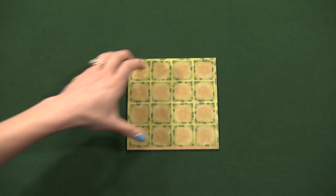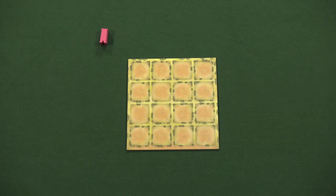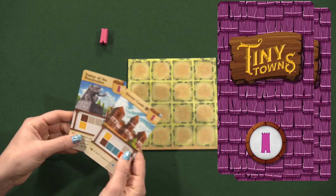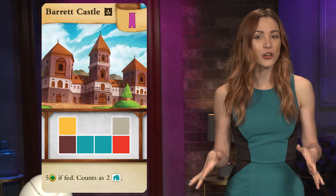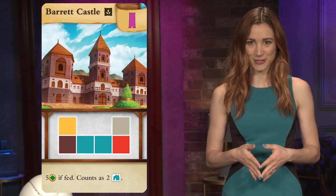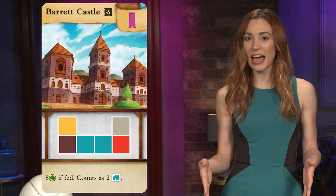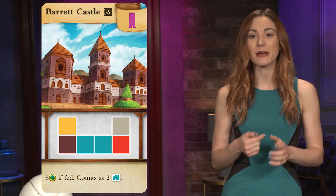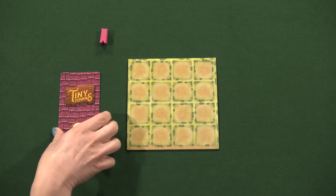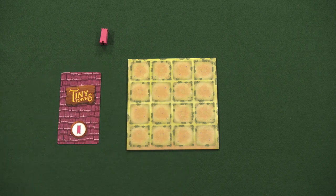Next, create a supply for the resource cubes and buildings nearby. Each player receives a player board and one monument marker. Shuffle the monument cards and deal two to each player. Monuments are unique structures that can only be built once per game on a player's board. They generally have a special ability and provide bonus victory points in the endgame. Each player chooses one monument card to keep and removes the other from the game.